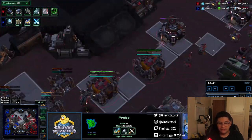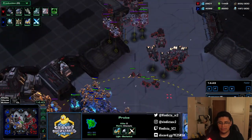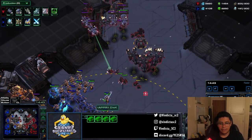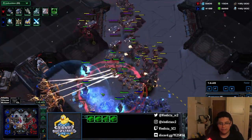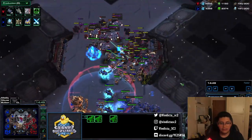There's a probe checking out this base — he puts a pylon there. I'm constantly scanning; that's another key role for orbitals. I'm always knowing where the Protoss army is, especially when playing this positional army with tanks and liberators. I need to know where my opponent is at all times so I don't get surprised by anything.